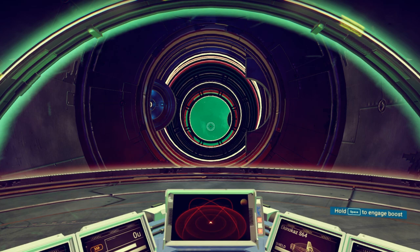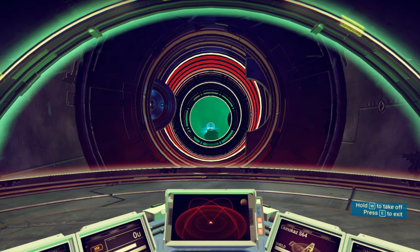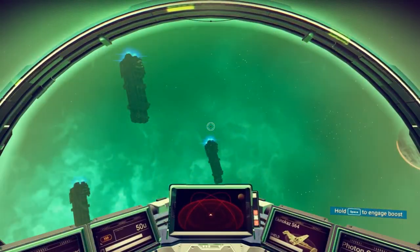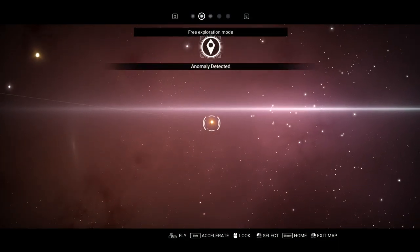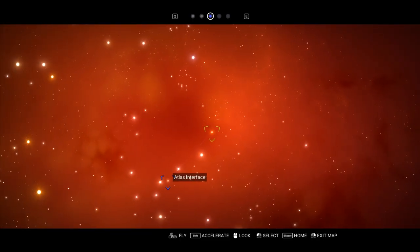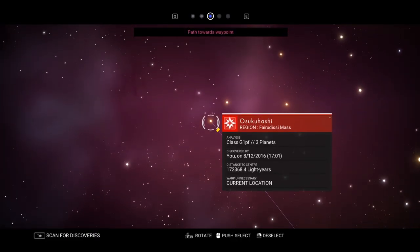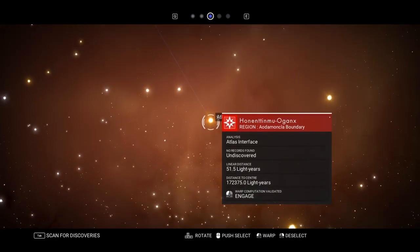We're in a whole different area here, but we're in the same galaxy, believe it or not. I just got the atlas pass and we're ready to take off. The controls are so much better, you guys — it's an amazing difference. Let's take a look at the star map here and see where we're at. We just got the atlas pass and it's telling us where the next atlas interface is. I also got that first atlas stone, by the way.